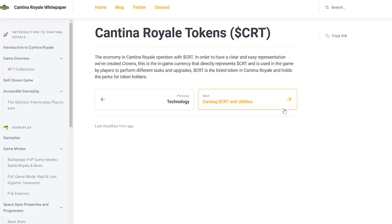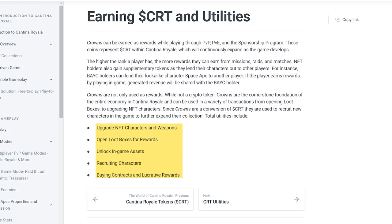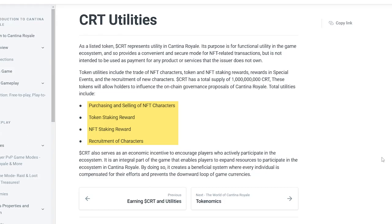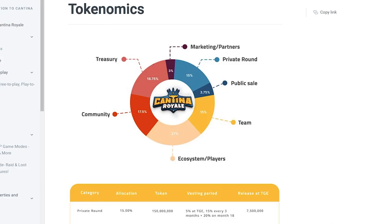While we're on the subject of tokens and tokenomics, let's have a look at that as well. The in-game currency is called Crowns, which is a conversion of the CRT token. Crowns can be used to upgrade NFT characters and weapons, to unlock other in-game assets, and for recruiting characters and other utilities within the game. In total, the CRT has a supply of 1 billion tokens, with almost half of the tokens being allocated to the ecosystem, the players, and the community.